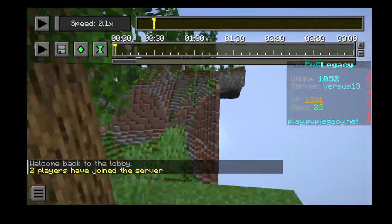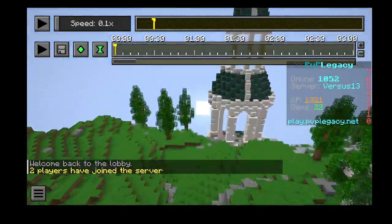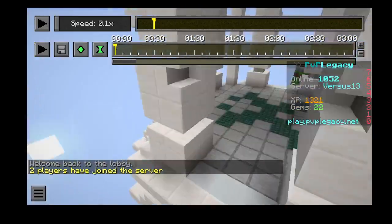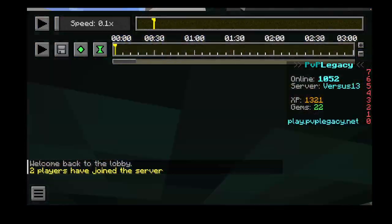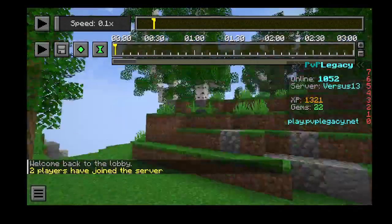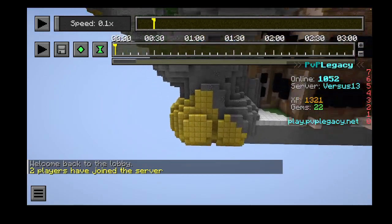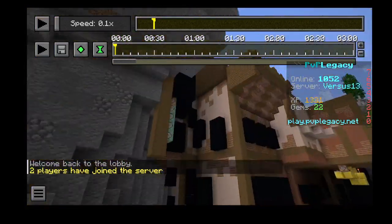But if you manage to get up here, you can — also, what's this? Oh, the log. Wait, what's this building here? Okay, there's nothing in it though. There's nothing in the roof. I just thought I'd check. If you go over here, there's a lot of gold for some reason. There's command blocks.